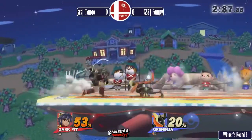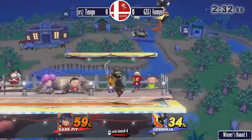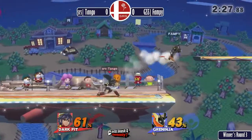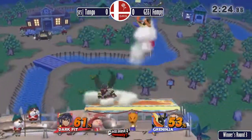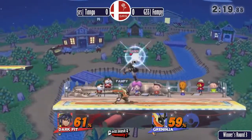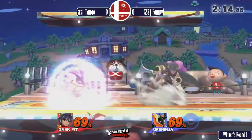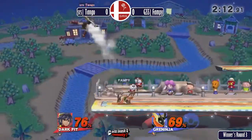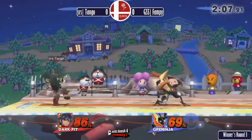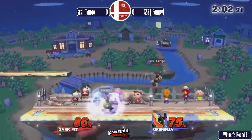Now we're about to see some down throw combos, now that the percent has been reset. Down throw up smash — that works for about 20 more percent. We got a hard read forward smash. Pit is able to land a lot of safe pressure with his smash attacks from a distance, thanks to his disjointed hitboxes. Another down throw, no up air follow-up — opted to go for the neutral air, doesn't quite connect.